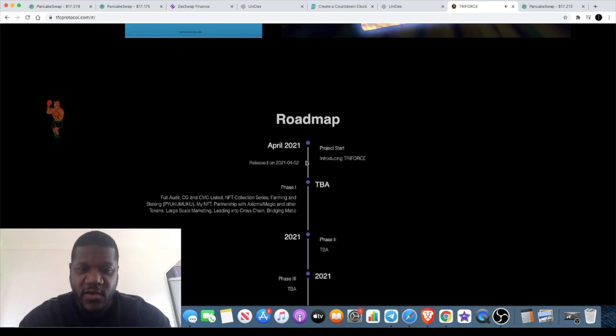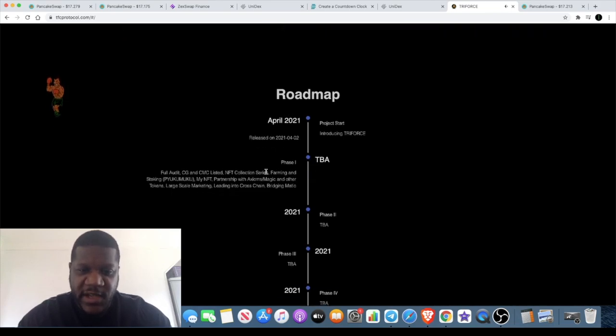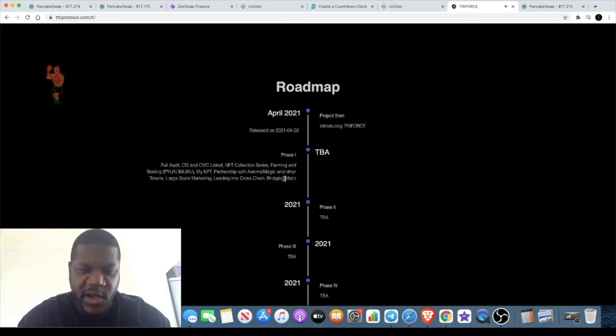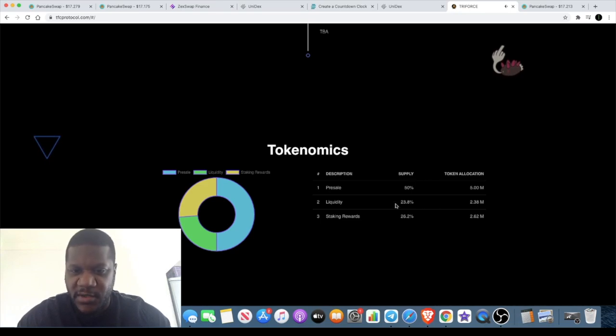The roadmap is being updated and will be ready to view by Monday. We can already see a few things on there for Q1: the project started in April, it was released yesterday on PancakeSwap, and upcoming milestones include a full audit, CoinGecko and CoinMarketCap listing, NFT collection series, farming, staking, NFTs, a partnership with Axioms — that's Axioms, not Axion with an N. There's also large-scale marketing ramping up, and bridging with Polkadot and Matic — which has now changed its name to Polygon.